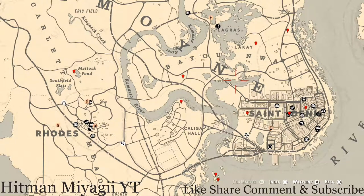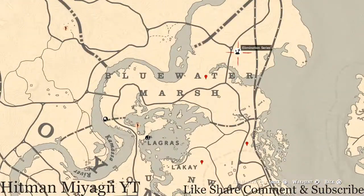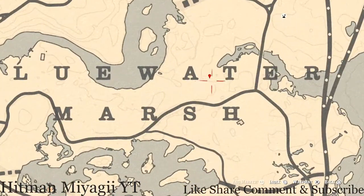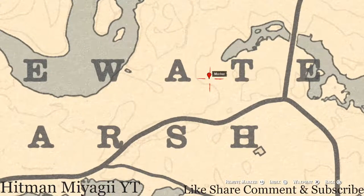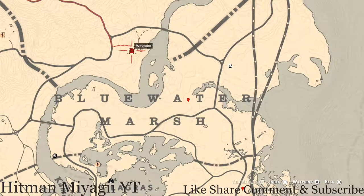Let's get to the things I marked around the Lemoyne area. Starting with the top one, which is right below the Elimination Series between the A and T of Bluewater — at this location you'll get a random fossil; come here with your metal detector. There's also a tarot card inside this house — that's the Six of Pentacles — and a bird egg right down here, which is a heron egg.